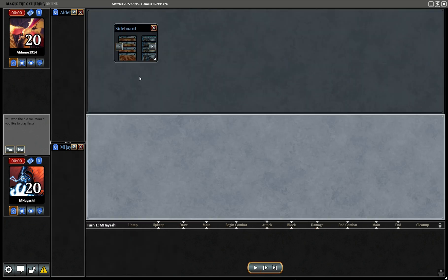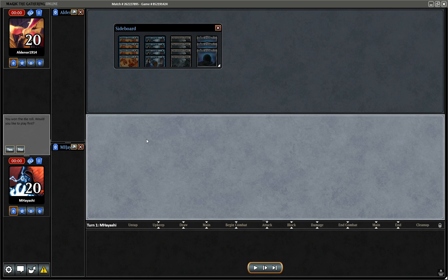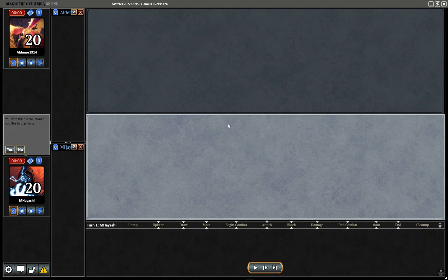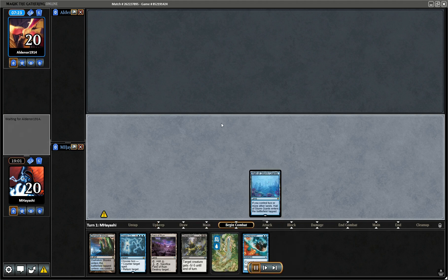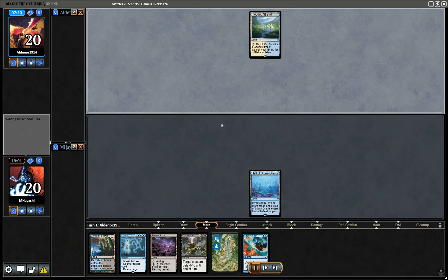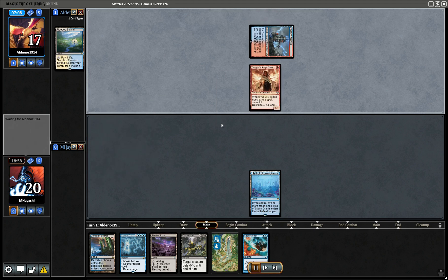All right, that's game three. Once again I'm just running the main deck back. I do ultimately think the Minor Missteps are pretty good. Hey, we actually have an answer to turn-one Ragavan — that's nice. We have mana, we have Counterspell. I think we've got the wherewithal to make something happen.